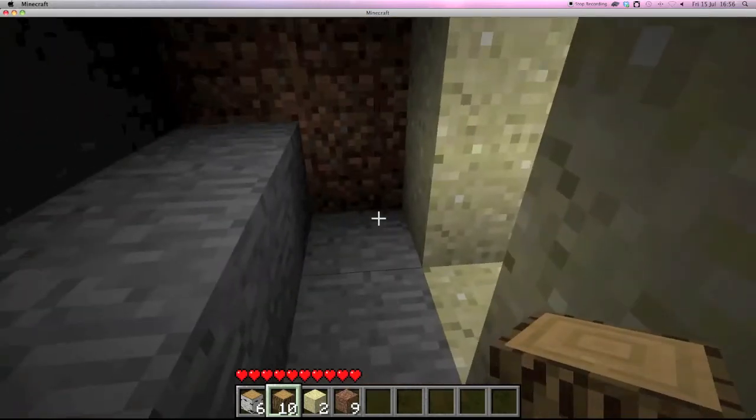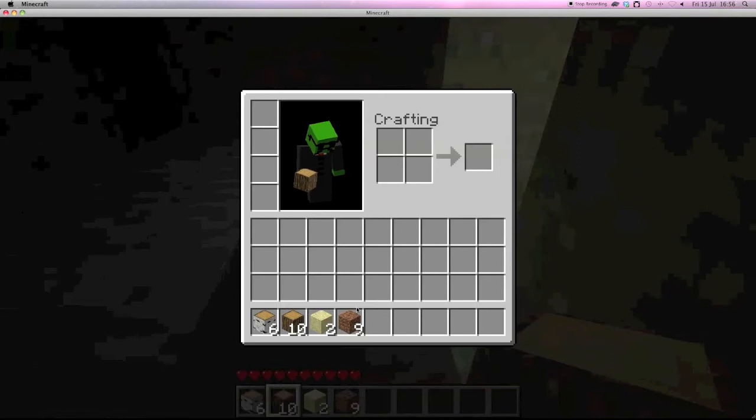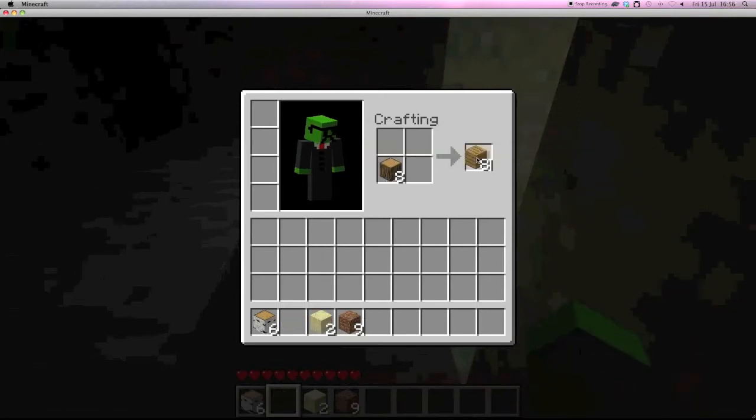If you press E you can bring up your inventory. By putting wood on the crafting table you can get wooden planks, which are very useful as they can be used to build most things in the game.